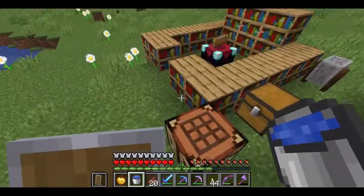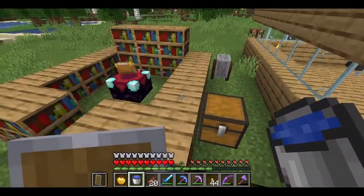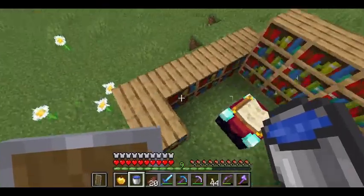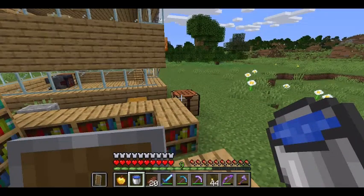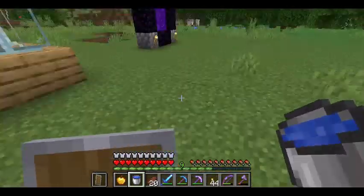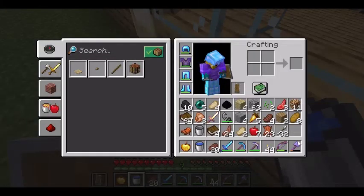First of all, from the stronghold I broke loads of books because I beat the Ender Dragon in the last episode — you can check that out, it's in the description. I broke all the bookshelves, made a full enchanting table setup, and also enchanted some of my things as you can see in my hotbar.